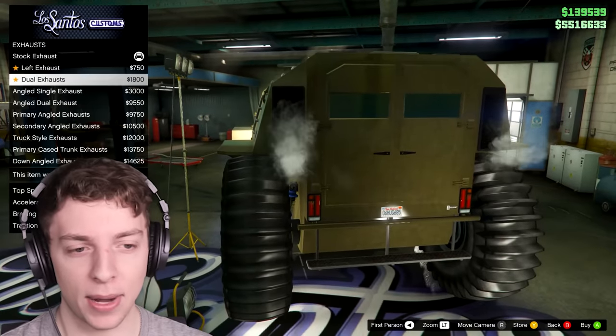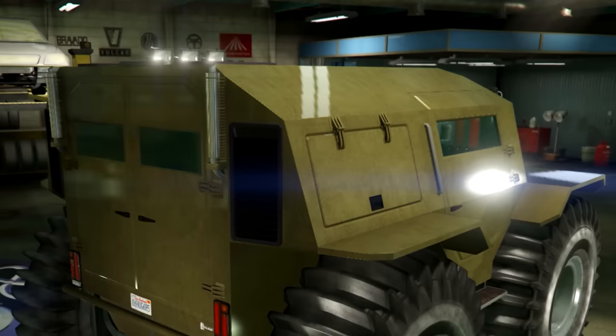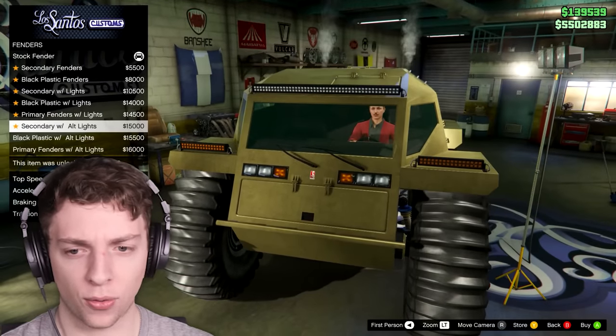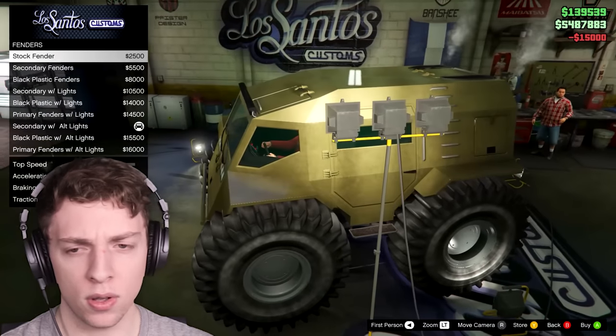I actually kind of like the exhaust coming out the top — that looks pretty cool. Truck style secondary down — let's go for that one. There we go. Installed fenders — these are towards the front. Black plastic secondary with the lights on. That's good.